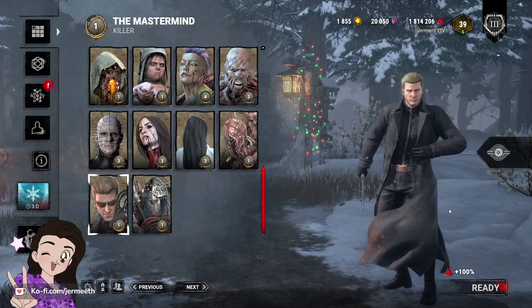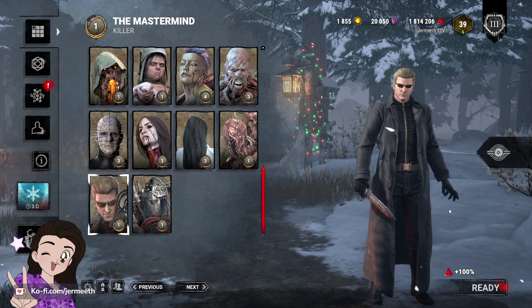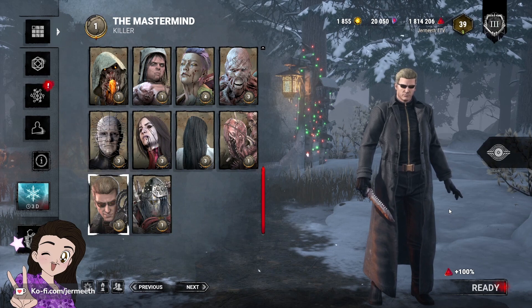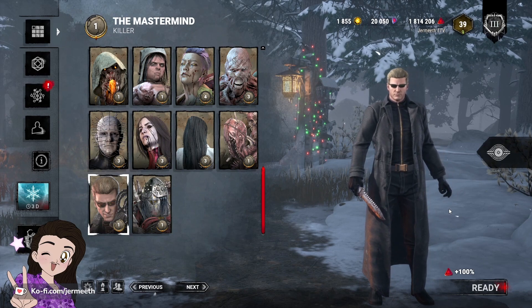Mastermind needs a slight nerf in my opinion so that his speed is more comparable to the Nurse. His terror radius is so big and disorienting, and he can zoom across the map very quickly with his main ability, so his speed should be similar to Nurse.